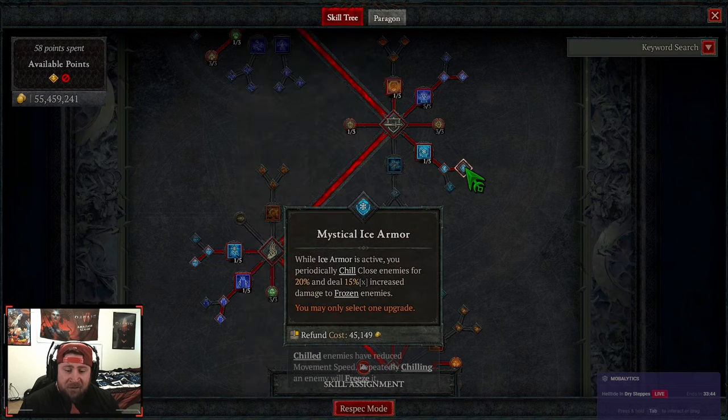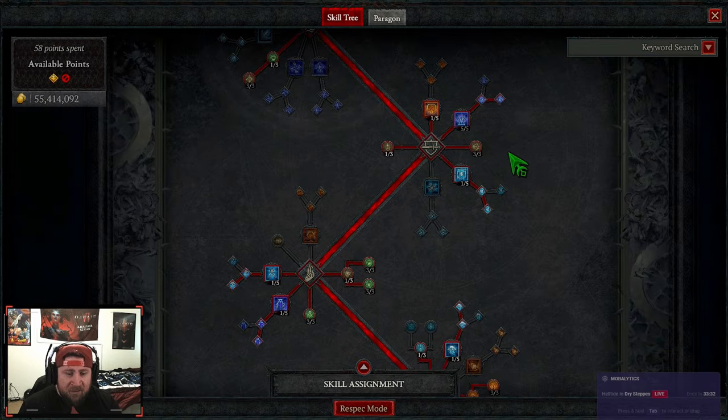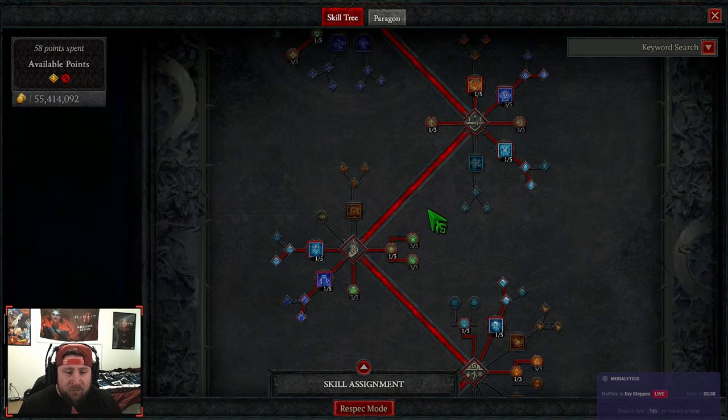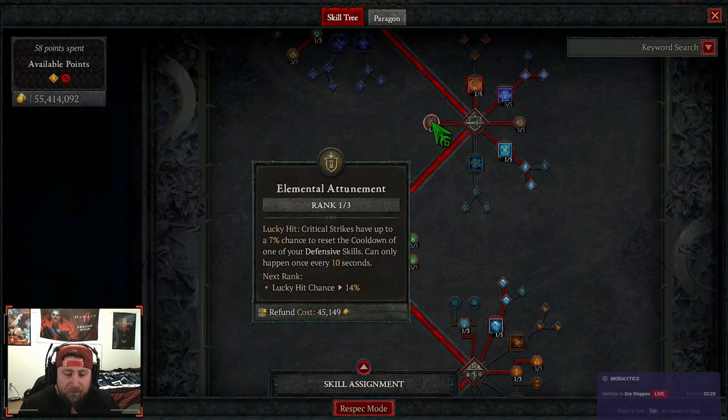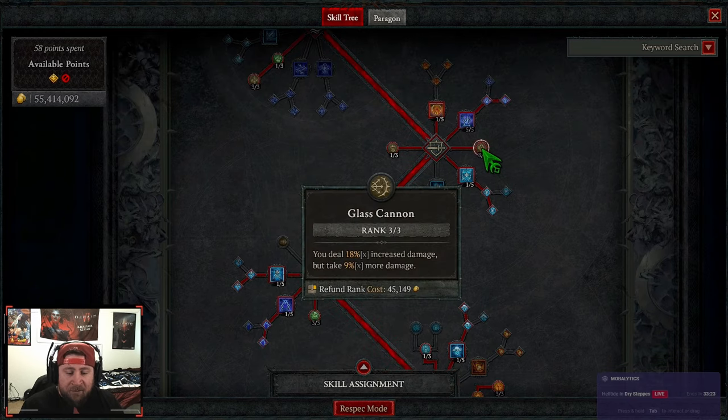Then Ice Armor into Mystical Ice Armor for increased damage against frozen enemies. If you don't want this one, you could do Shimmering Armor — both are very good. Next we have Elemental Attunement for the chance to reset a defensive skill, and we max out Glass Cannon for more damage.